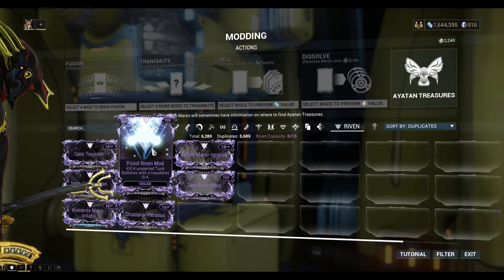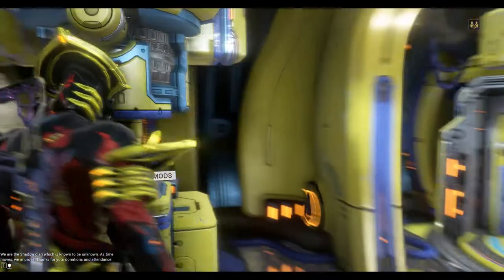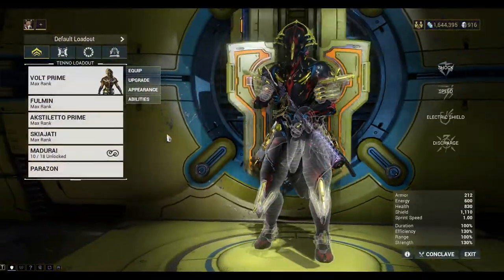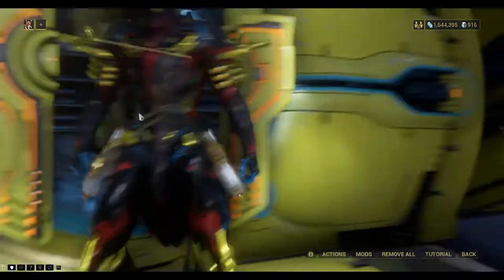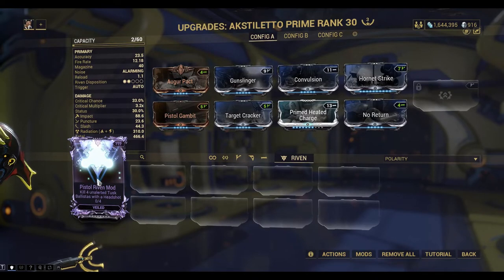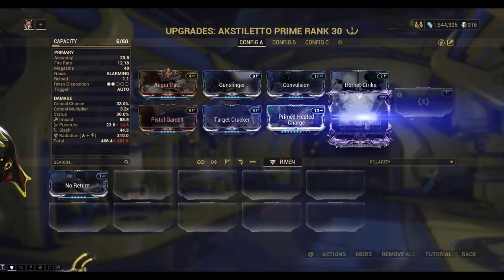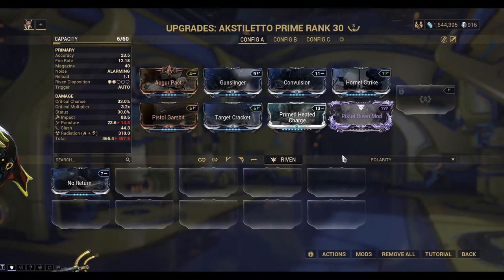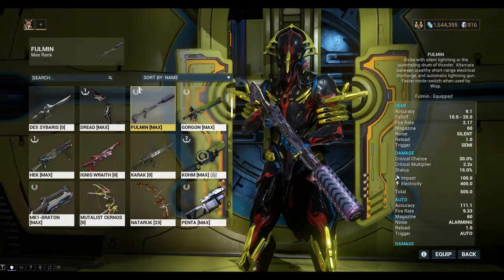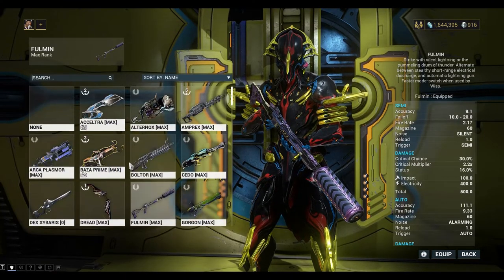The Tusk Ballistas you can get on the Plains of Eidolon. Let's equip the Riven Mod — find somewhere to replace. There we go. And for this one I want to use the Vectis weapon, which is a zoomable sniper rifle.